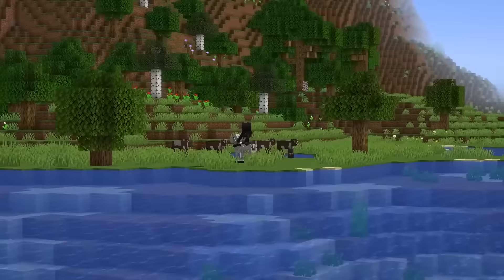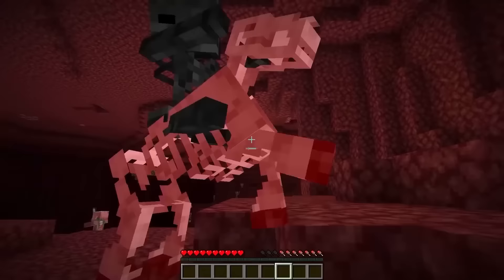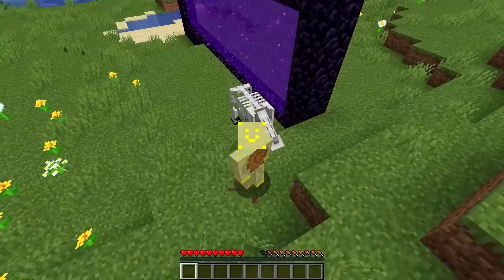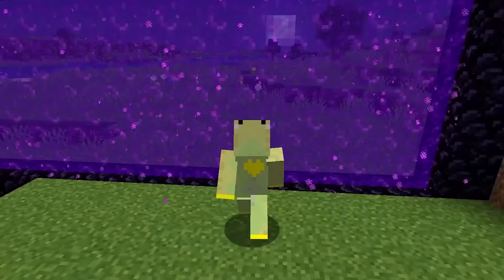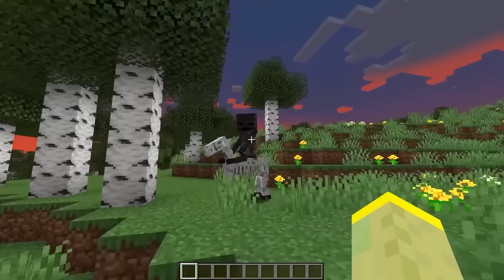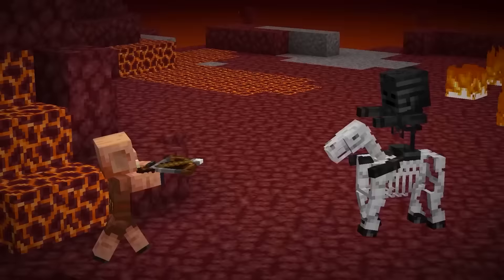Getting a skeleton horse is a tough challenge, but what about getting the Wither Skeleton Horseman? Currently, there is no way to get this mob. However, in the past there was — you had to find a skeleton trap, transport it into the Nether without triggering it, and only then activate it. That would replace the normal skeletons with Wither Skeletons, giving you an incredibly rare mob.